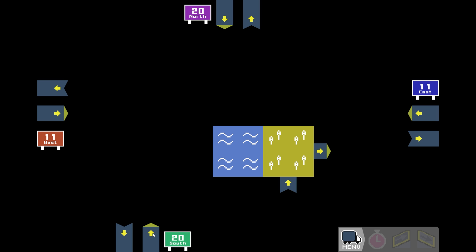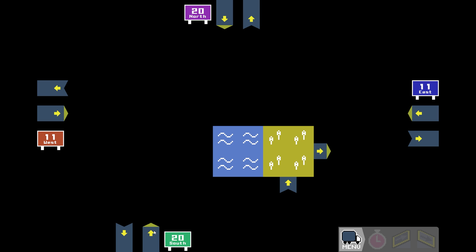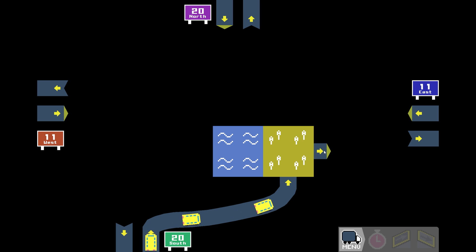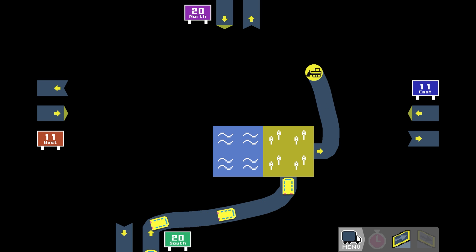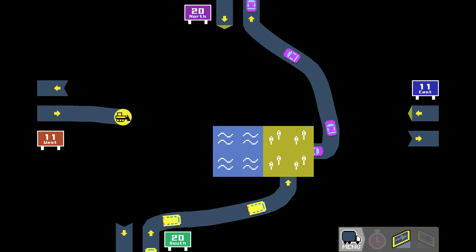Let's take a logical approach to this, step by step and very slowly. First of all, 20 south here wants to go to yellow. We're going to come straight out of here and straight into there — that is a given, that has to happen. Yellow needs to go to 20 north too, so that comes straight out of here, up to there and into there. Now that this road exists, we should be able to bring 11 west straight across — that's our main road. Yes, just as I thought.